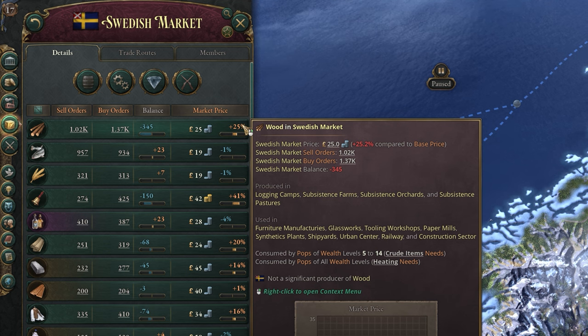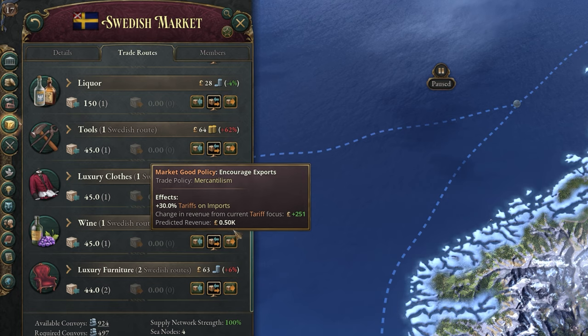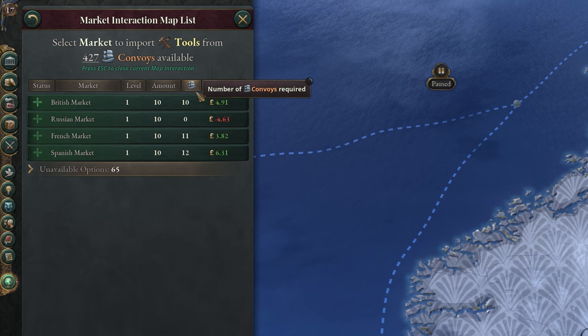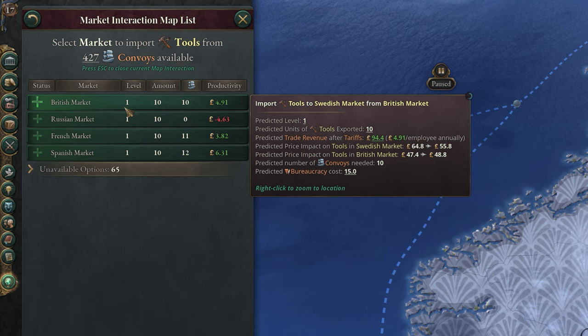If you have mass supply or demand for a good but can't do anything about it internally, that's where trade routes come in. From here, you can monitor every trade deal happening with your country. At the top of this tab, you also get a list of any goods which would be suitable for importing or exporting, and clicking on one of these options will take you to the trade route creation menu for that good. From here, you can see all your options for creating a trade route, as well as details like the amount traded and the number of convoys needed. Productivity is the most important stat — how much money the route will bring your country per employee involved — so picking the highest value is going to be the best course of action most of the time.